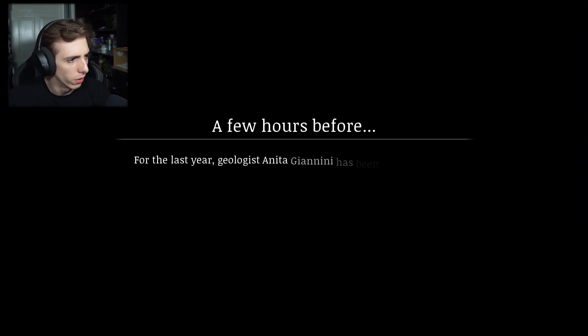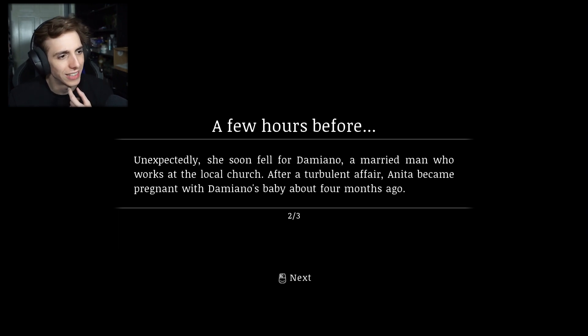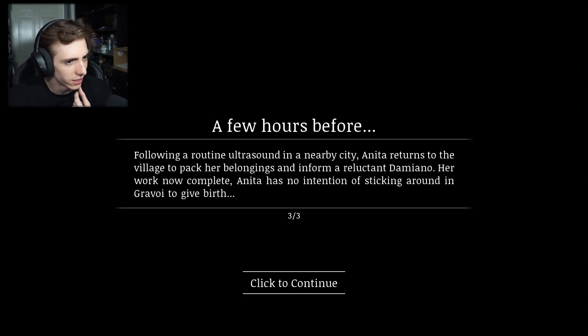A few hours before: for the last year, geologist Antina has been renting a room in the village of Agravya, a mining settlement she's been evaluating for a prospective buyer. Unexpectedly she soon fell for Daminio, a married man who works at the local church. After a turbulent affair, Anita became pregnant with Daminio's baby, about four months ago. Following a routine ultrasound in a nearby city, Anita returns to the village to pack her belongings - her work now complete, she has no intention of sticking around in Gravio to give birth.